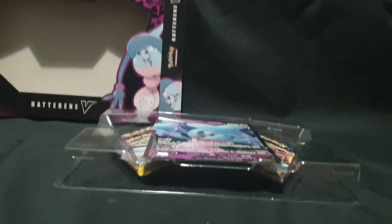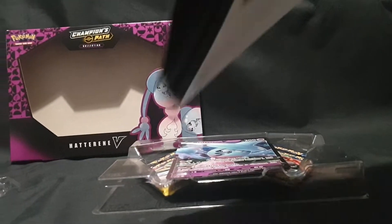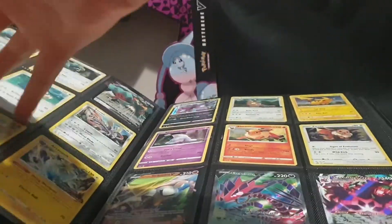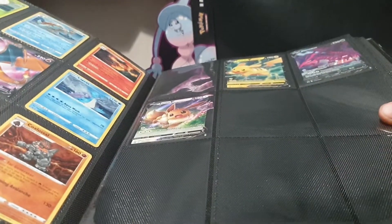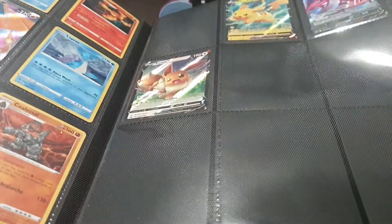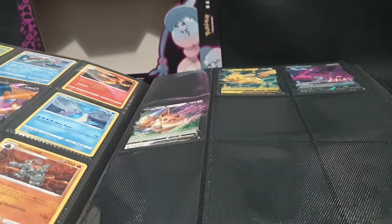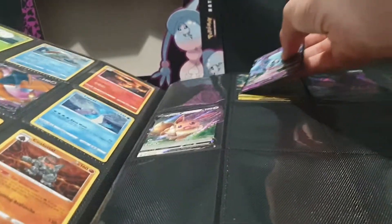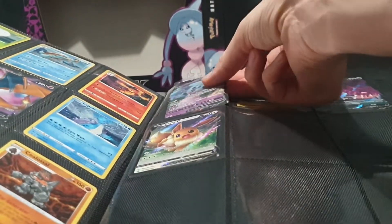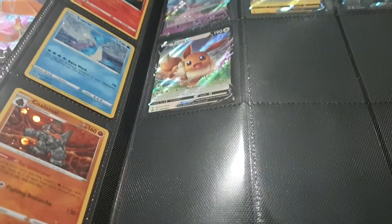Let's grab our folder. I have my Sword and Shield promo card folder — let's find where it belongs. So that is 55, which puts that there. Sword and Shield 55 goes into that slot there.